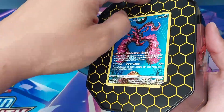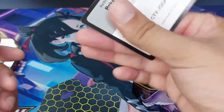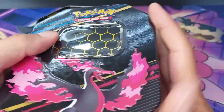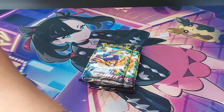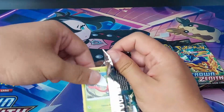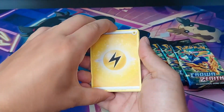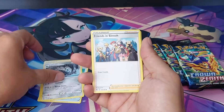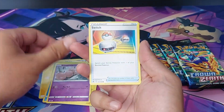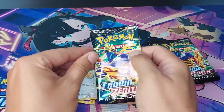Time to open the last tin — we have the Galarian Moltres promo and a code card. Four packs — first pack. Codes, four to the front. Electric Energy, Rescue Carrier, Lairon, Frenzied Sino, Yanma, Emolga, Luvdisc, Exeggcute, Switch, reverse holo Galarian Perrserker, and Hisuian Goodra normal rare. Second one coming up.